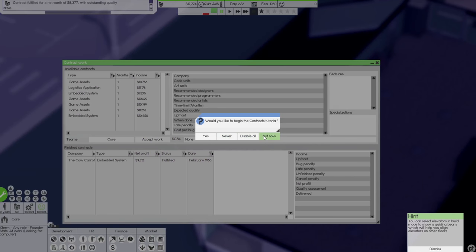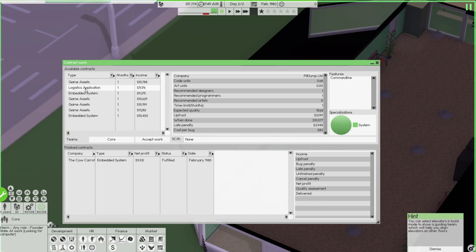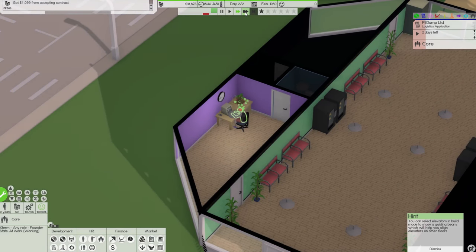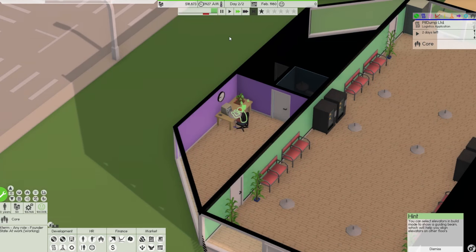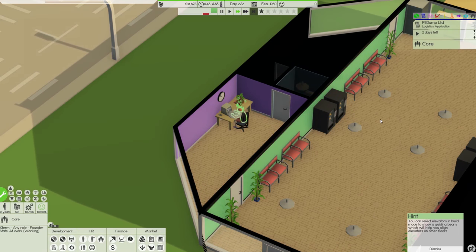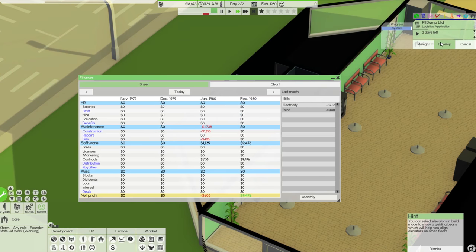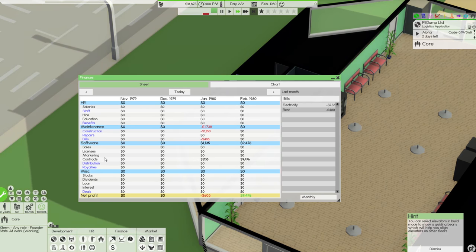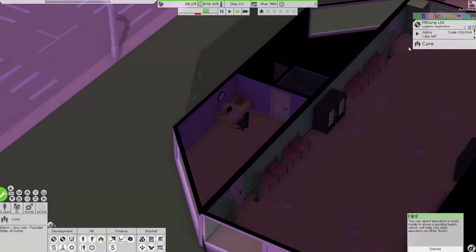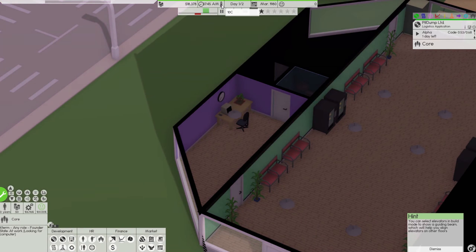We'll go ahead and accept another contract — this one gives even more money, which is fantastic. We may just do this one and then start our own piece of software. This should get us to around 27,000 to 28,000, which should be enough of a buffer. We are paying rent somewhere, and if we look at maintenance bills, miscellaneous deals, stock, loan interest — you can do stocks and all that. There's also a temperature reading showing 10 degrees Celsius.